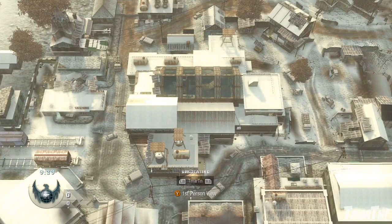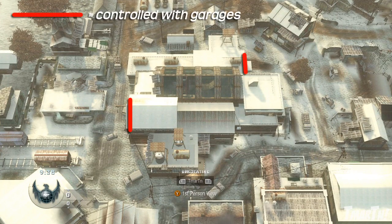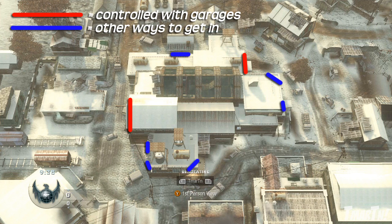Looking at the overhead map view, these are the two areas — the two garage entrances — that you can cut off by shutting the doors. But there are also all of these other ways to get into the building, so shutting the garages does not make you 100% safe. At the same time, it does cut off two major ways into the building and can give you just those few seconds you need to take control of the objective.